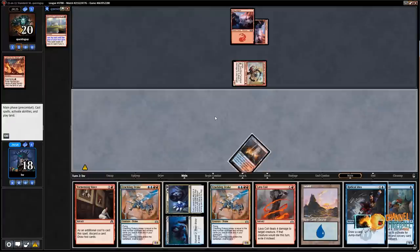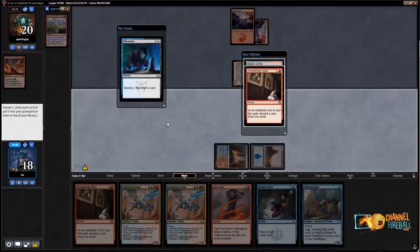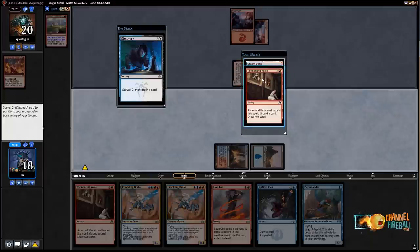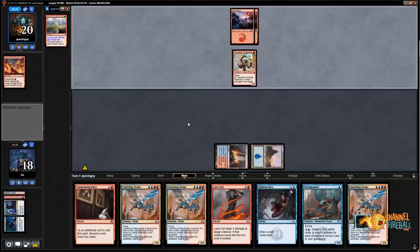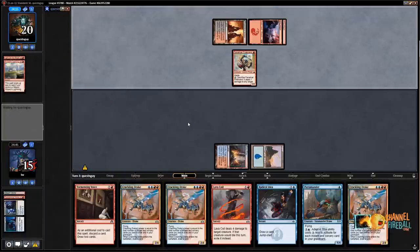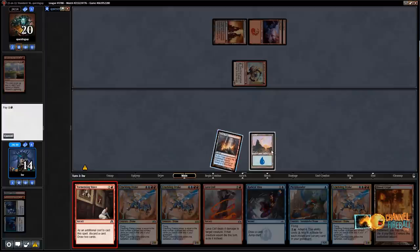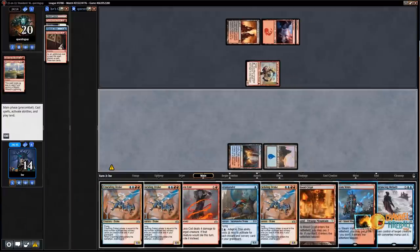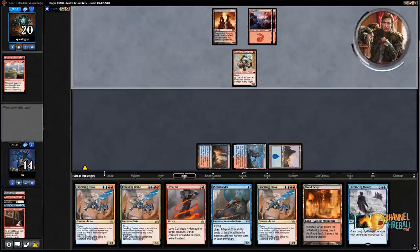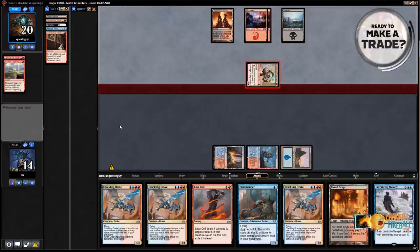Time to find some Phoenixes — there's a Terramander, not the absolute worst. Let's Discovery — put Steam Vents and Tormenting Voice in the graveyard. Paying untapped Steam Vents is not very strong. All two drops so I could do that. Wizard's Lightning me — that's actually not the worst for me. Blood Crypt. Tormenting Voice discard Radical Idea, play a tap Steam Vents. I'm not paying two life to play a Terramander — especially since Terramander is going to be leveled up soon. My opponent is playing the red-black version.